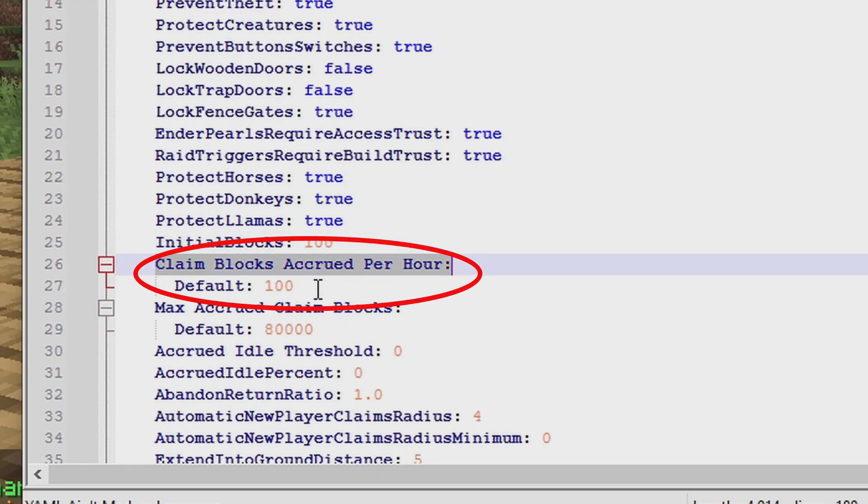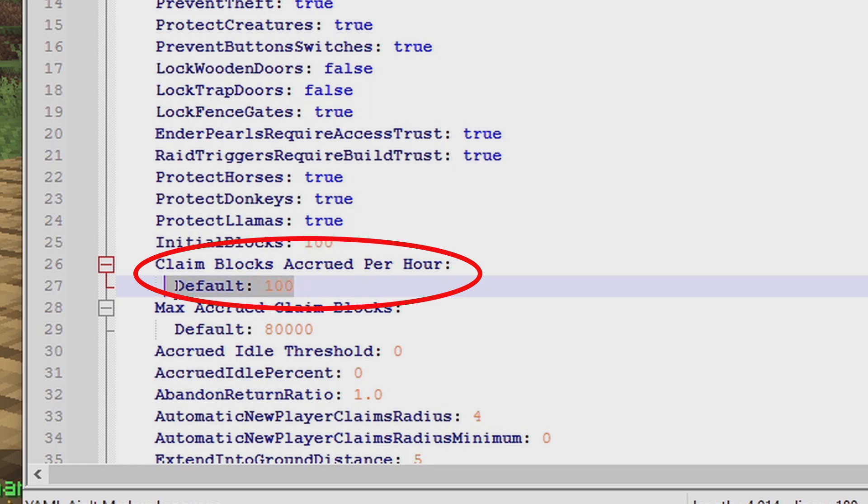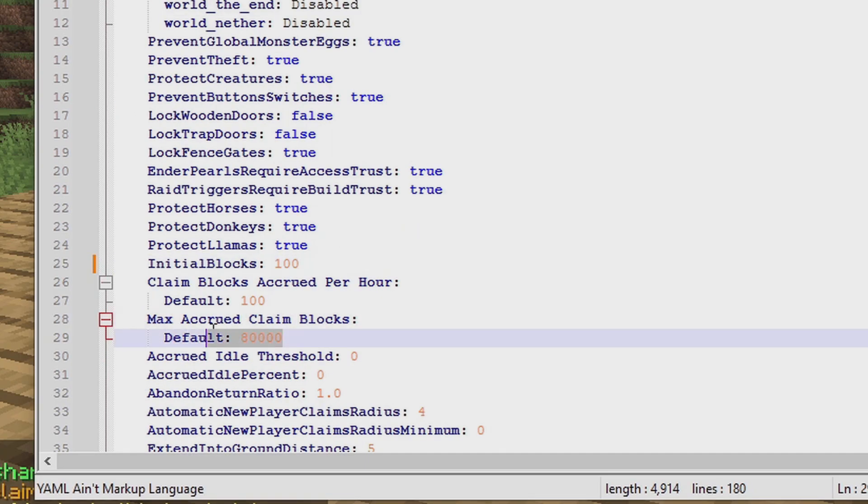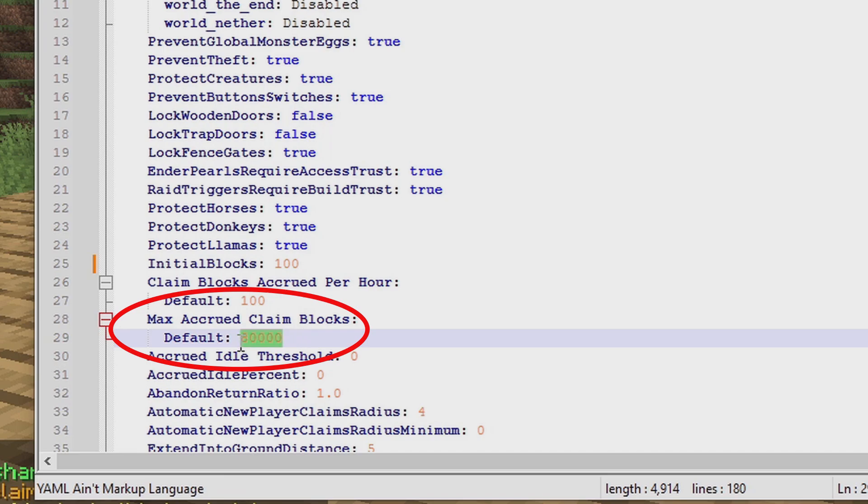Over time, it says claim blocks accrued per hour — every time they play, they can claim an extra hundred blocks. If you want to set this to more, you can increase it, like a thousand. If someone gets too many, you can set a max limit. The max accrued claim blocks is 80,000, so no one can try claiming the entire world all at once.